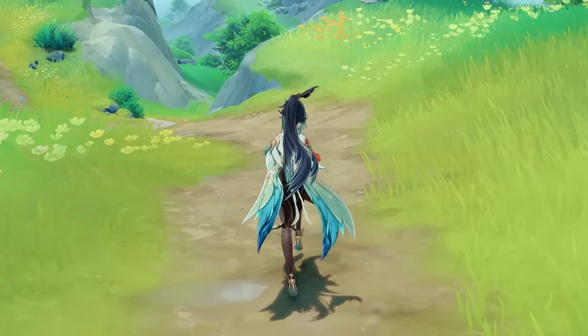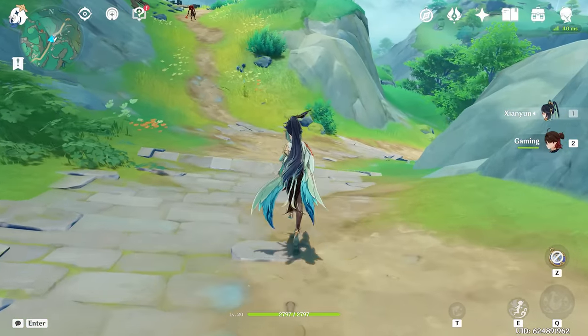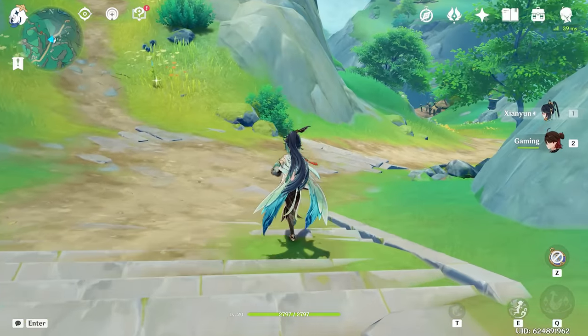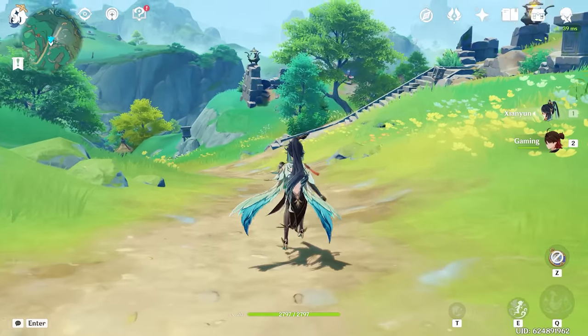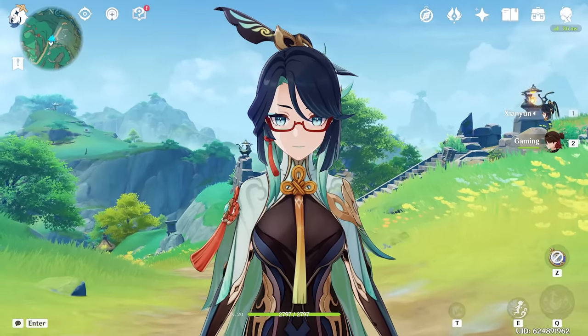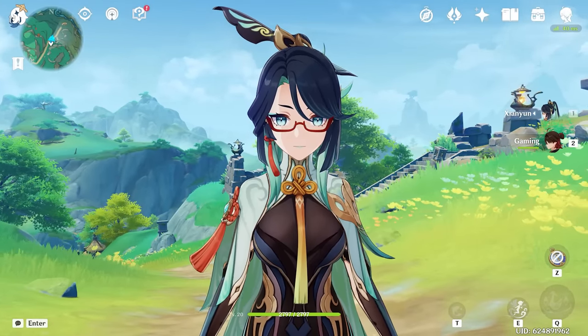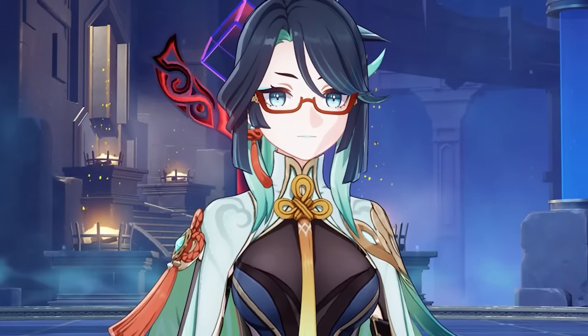All right everybody, welcome back. We left off in my last wishing video kind of depressed, but we got higher hopes ahead of us with Cloud Retainer now and a dream of building her to her max potential. But before we build her, I think it's important that we understand the fundamentals of her kit, because if we don't understand her kit, then how can we know how to build her? So we're going to try out Xian Yun just a little bit here.